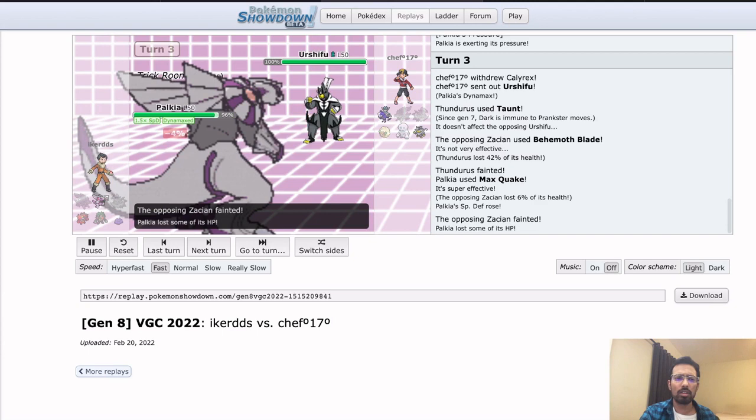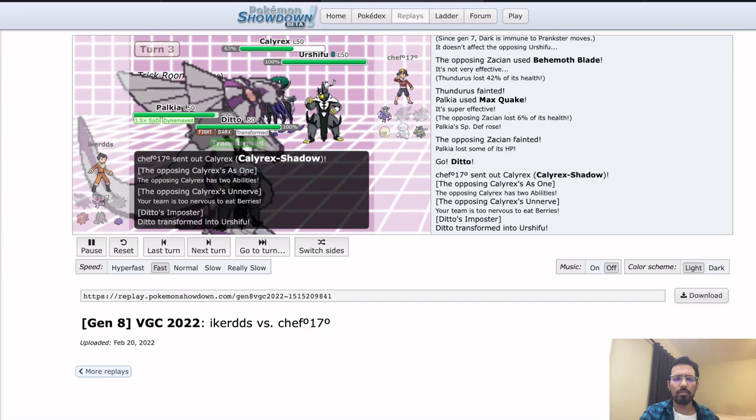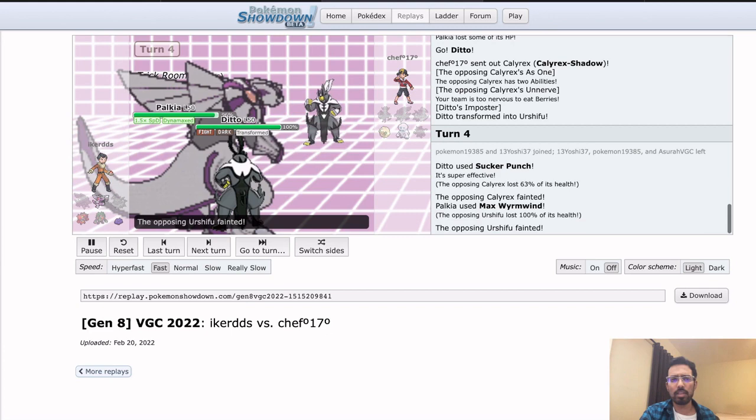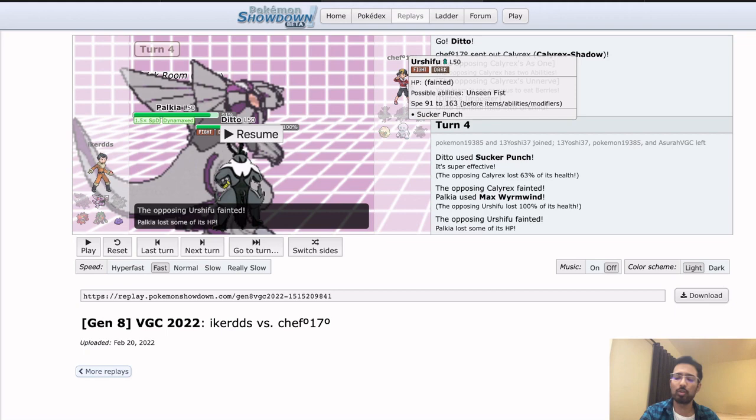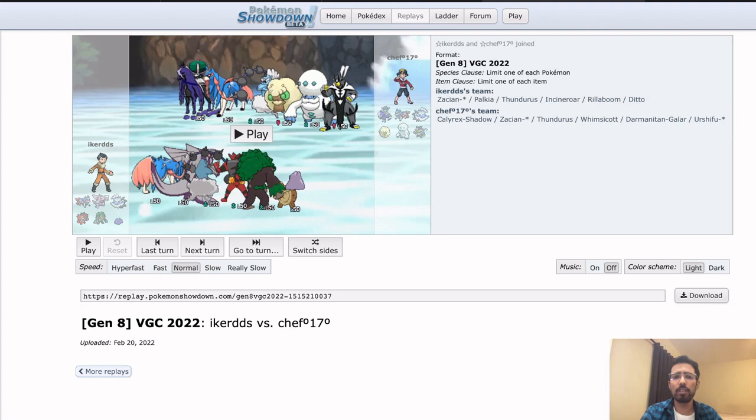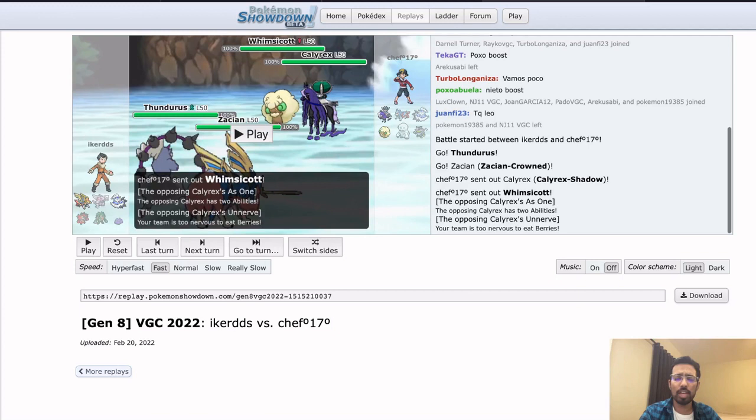Ditto — assuming this is Urshifu Dark — he has Sucker Punch, just kind of locks the Calyrex in. The Calyrex never had a button they could click. We saw the focus sash, so unsurprisingly Banded Urshifu goes down. We also see that Palkia isn't Timid because it underspeeds Urshifu in Trick Room. Moving on to Game 3 — even though the Trick Room play was kind of cool, it didn't really do enough because Palkia kind of outdamaged everything.